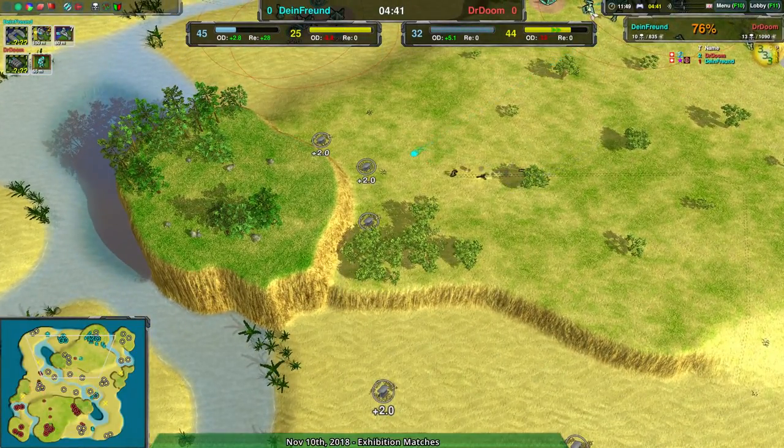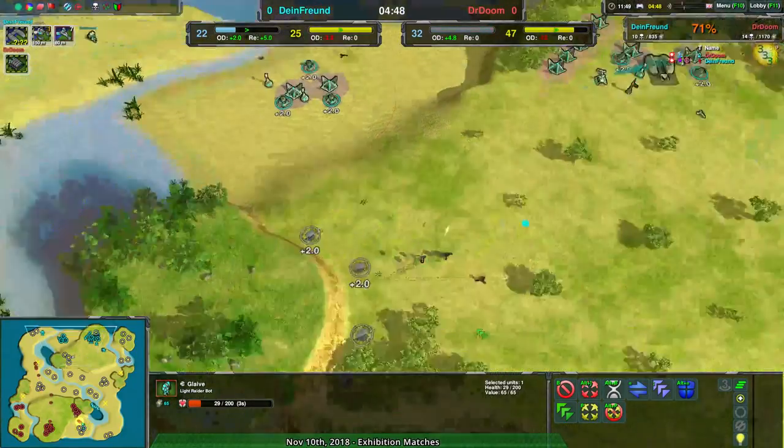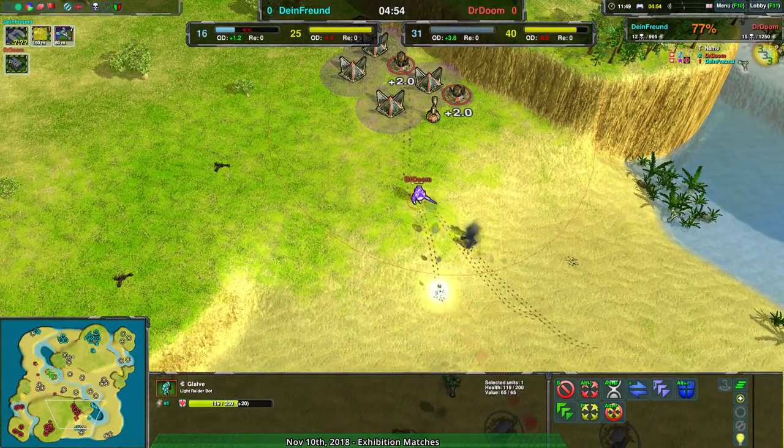Zero-K is a game that streamlines a lot of the micromanagement of RTS, but it doesn't eliminate it — not in the slightest. It's certainly a game where micromanagement plays a part, and paying attention to units plays a part. Especially units like Scythe; you've got to be careful with those.